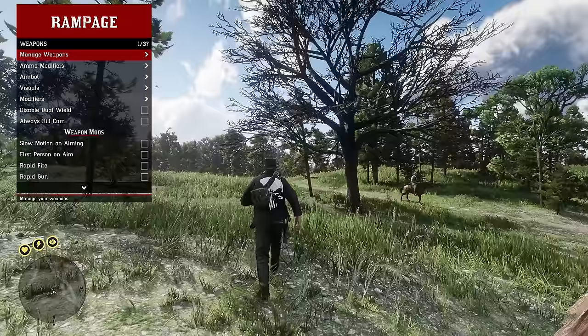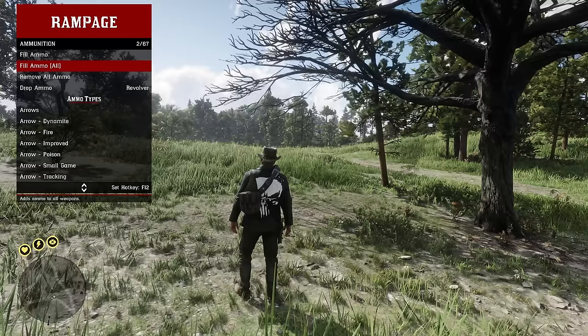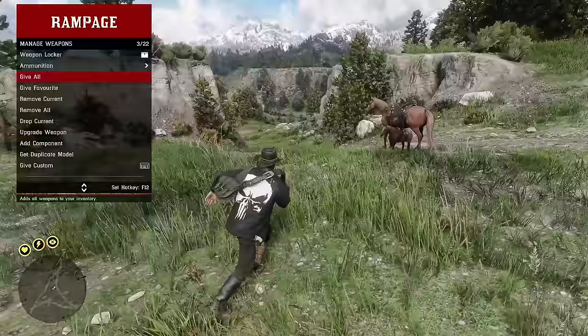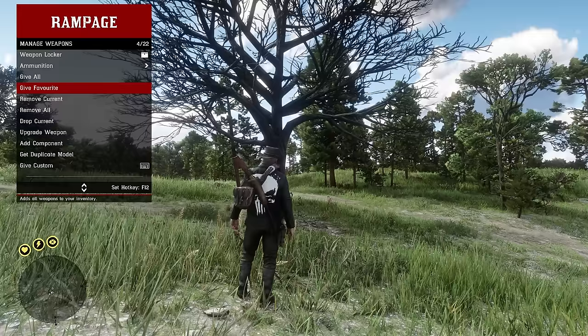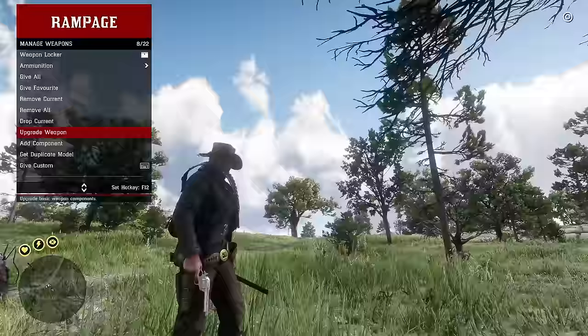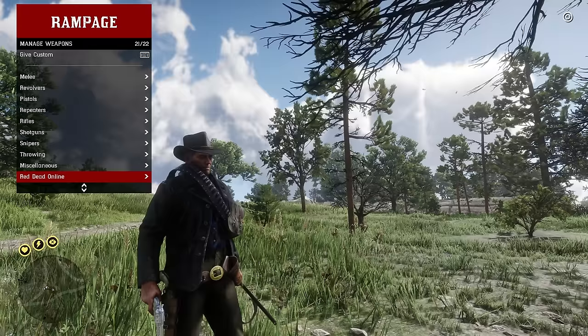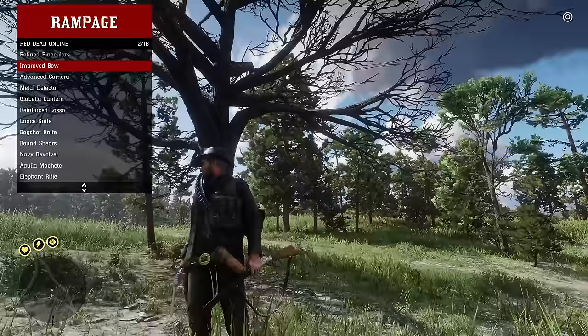Moving on to weapons — under manage weapons you can view your weapon locker, equip weapons directly, give or remove ammo, or give individual ammo types. Give all gives you every weapon in the game, accessible from your weapon locker or horse. You can remove weapons, drop the one you're holding, automatically upgrade your current gun, and the list includes red dead online weapons as well.